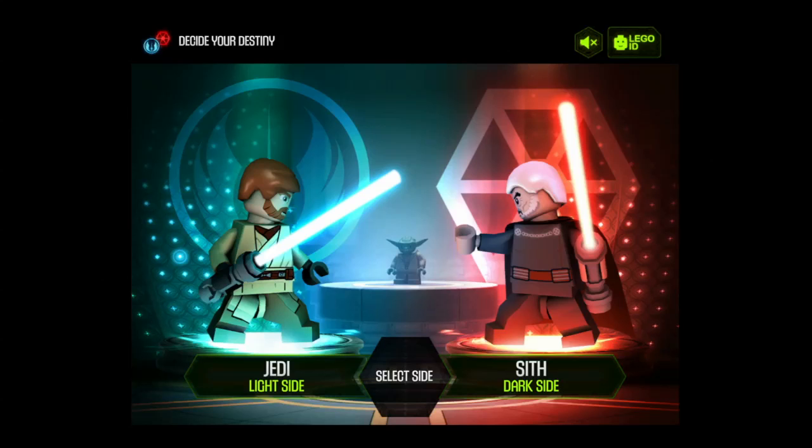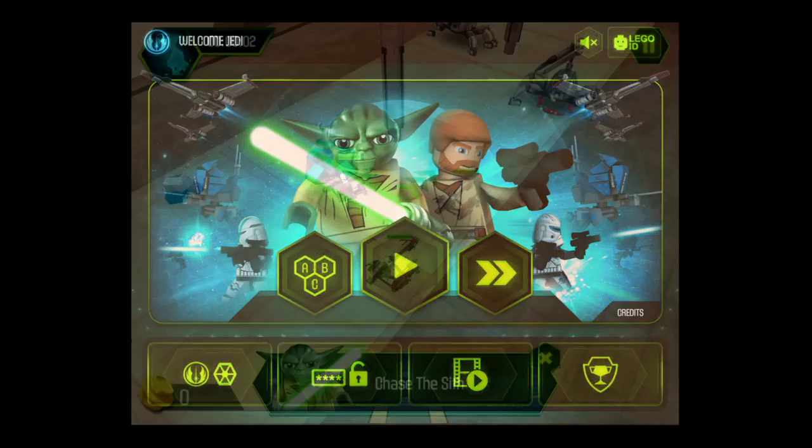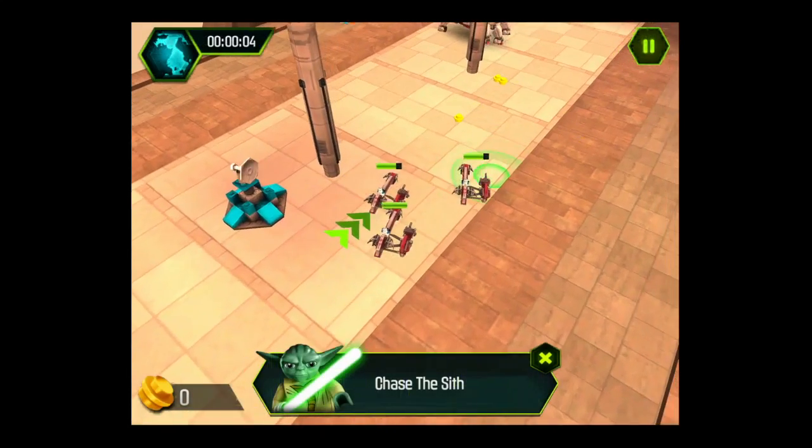Getting into the action, we start out playing as either the light side or the dark side. I'm going to select the light side and play as the Jedi. Now Yoda's going to give us some tips on how to play.